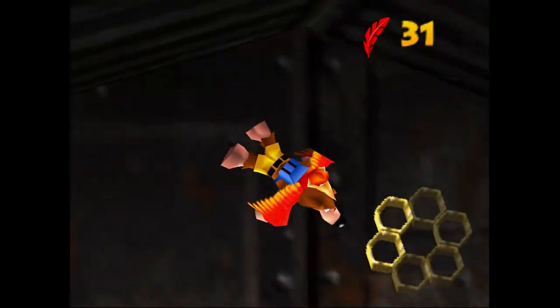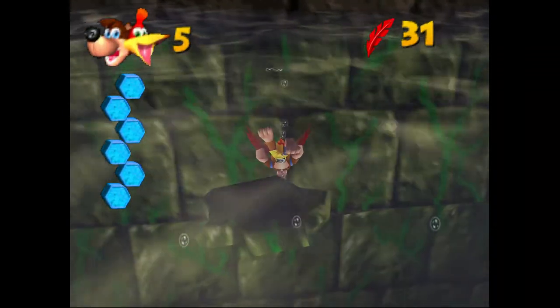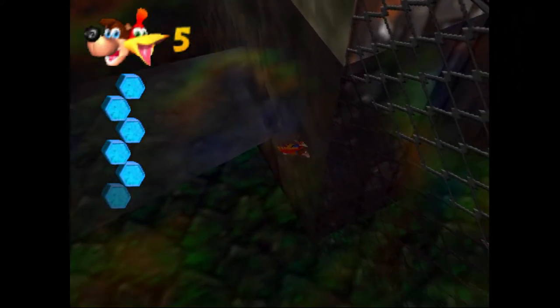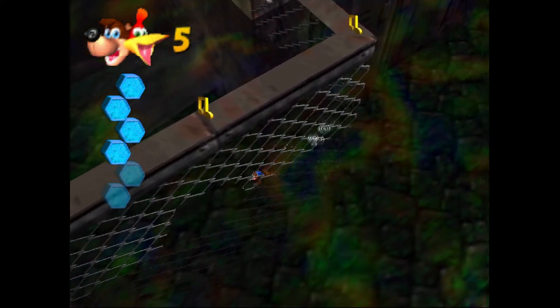Now that we're inside this — I'm going to call it a warehouse — there's a switch in the back end. You flip that and on the opposite end of the warehouse there's the flight pad, and we just flew up there and grabbed that. Heading back outside now, we'll perform that trick again where we just hug the wall and we'll be able to sneak out without even seeing Snacker this time. Very nice.